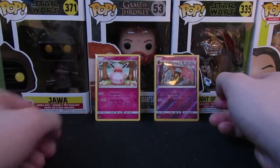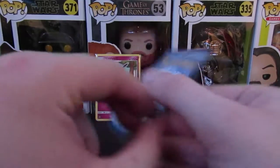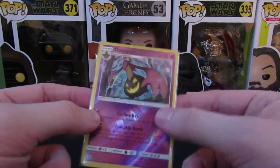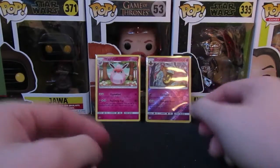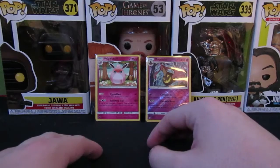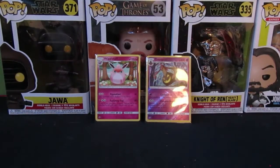Okay, little jump cut there — had a little trouble getting these new sleeves out. I actually bought the good sleeves this time, the ones where you can actually see the back and stuff — not that white cardboard-ish stuff on the back. So there we go: two rares — we got the reverse holo Gourgeist and then we have the normal standard rare Wigglytuff. Moving on to our second pack of Crimson Invasion.